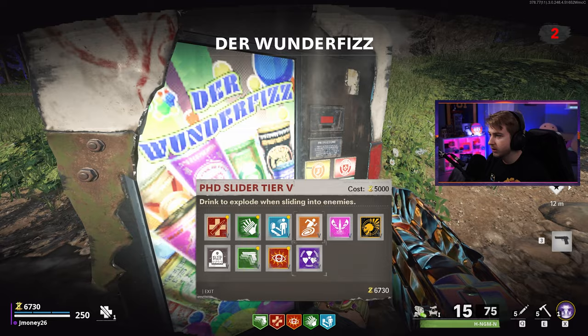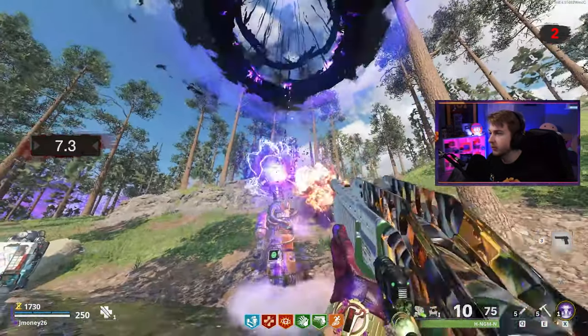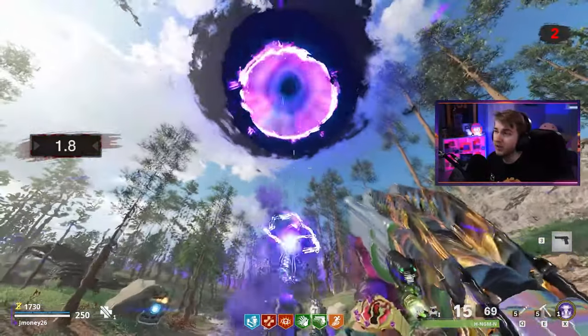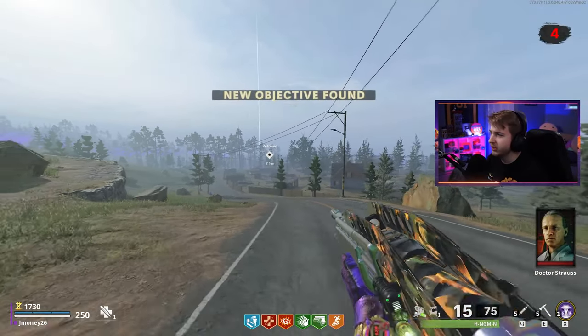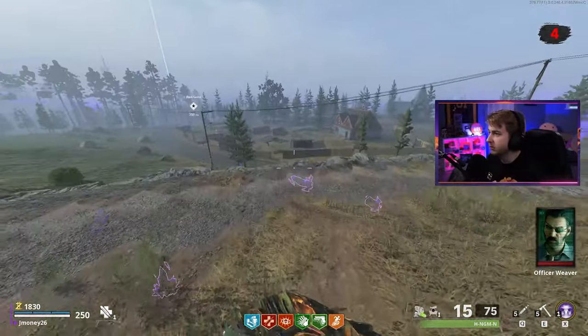We do have enough for another perk, so let's get Stamina Up and get out of here. We're on Zoo now — one of the better Outbreak maps in my opinion. It's a perfect size, and normally the objectives aren't too bad. Plus you can get Orta spawning, though I don't think he spawned over here today.